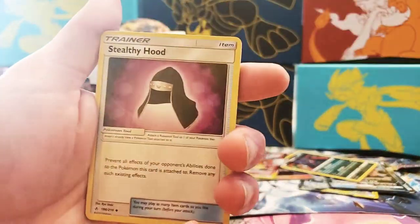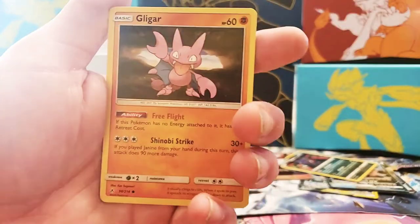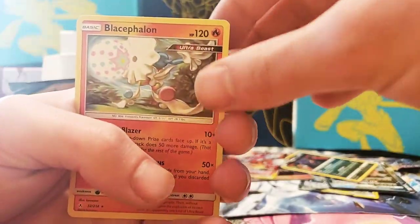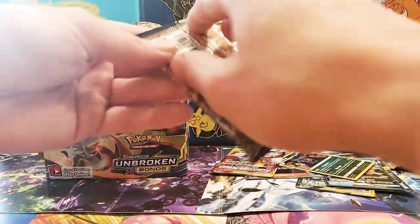Next pack: Triple Acceleration Energy, Tentacruel, Stealthy Hood, Litten, Coferi, Seal, Gligar, Mischiевous, Reverse Holographic Oddish, and a non-holographic rare.